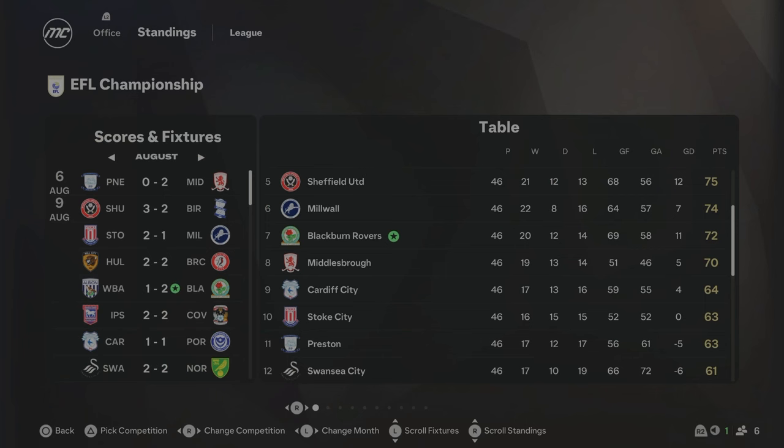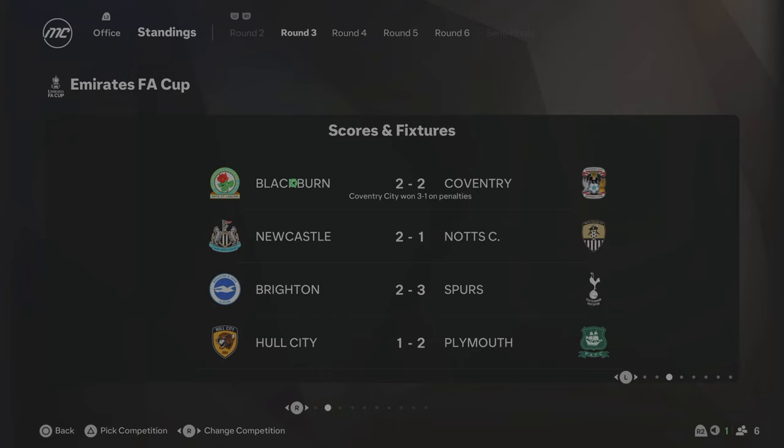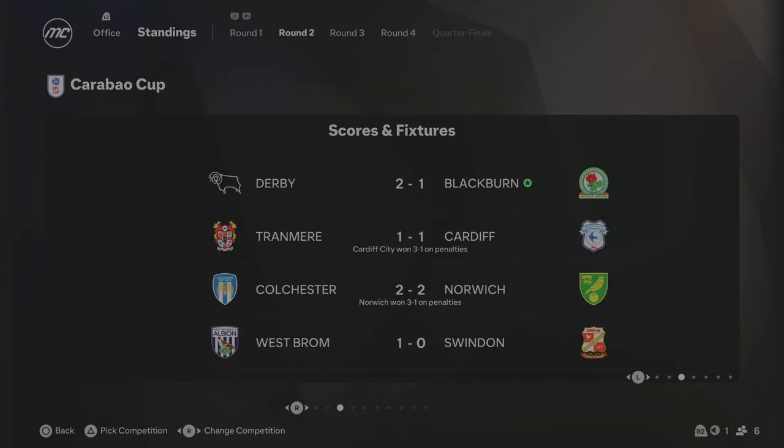We're at the end of Season 2 and we missed out on the playoffs by just two points. It went down to the last game of the season and we bottled it. Literally two points in it — so close. But we have definitely improved from last season. Ipswich and Brentford are going straight up, with Southampton, Norwich, Sheffield United and Millwall in the playoffs. We got knocked out by Coventry in the FA Cup third round on penalties, and then by Derby 2-1 in the second round of the Carabao Cup.